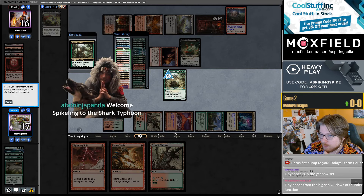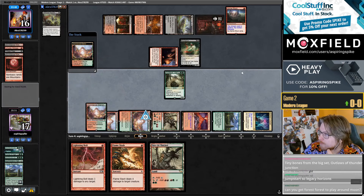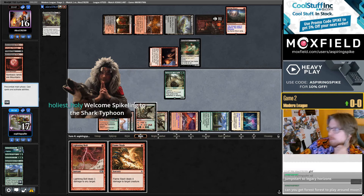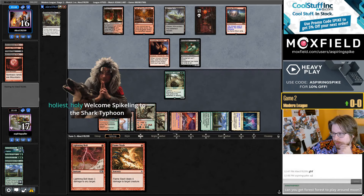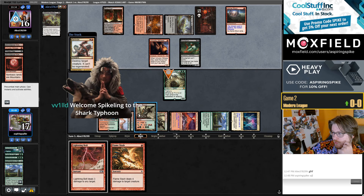Just Surveil 2 here post-board. Can't really put back the Boseiju for the Alpine Moon, but I also don't need to Boseiju too aggressively — you're gonna need a couple more Mountains. I guess I go District then Valakut, and then Mountain, Mountain after that to get two triggers.